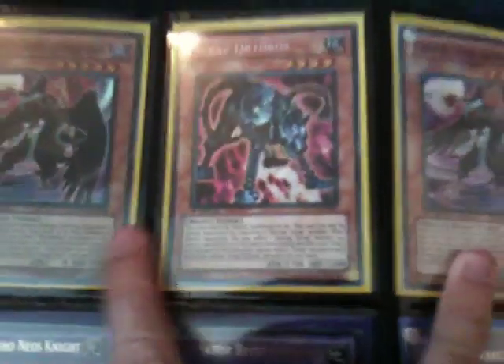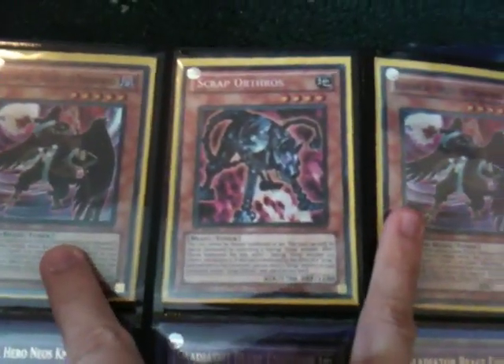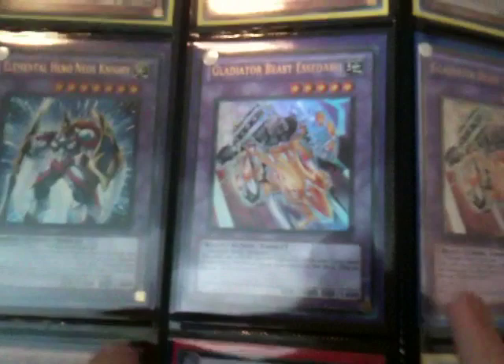If you're checking out my eBay under Jamie the Kid, you'll find these: two Hillen the Tengu Wind, one Scrap Orthros, Element of Hero and Neos Knight, two Essedari — one in Ultra and one in Ultimate — one Lifestream Dragon in Ultimate (this one isn't for trade), and a Naturia Eggplant. They're all up for sale, or if you want to PM me I can sell it to you personally.